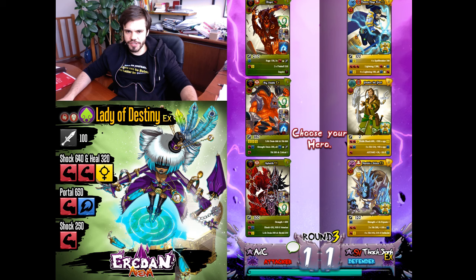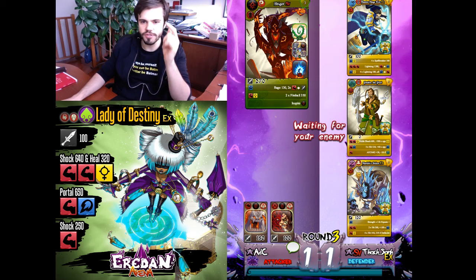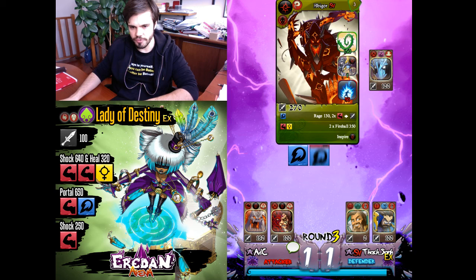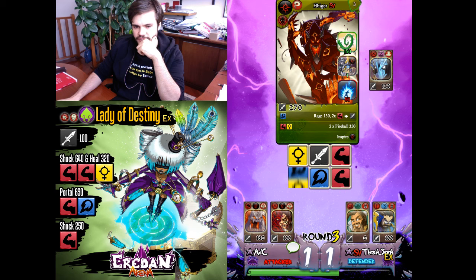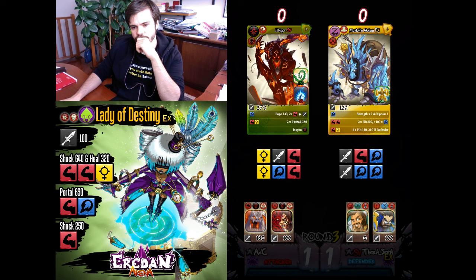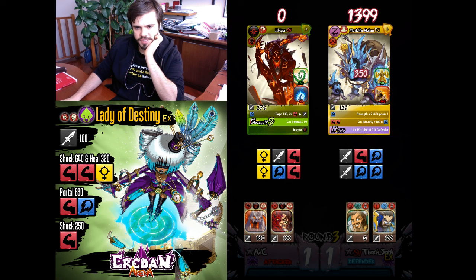I'll go with Abigore — he has those fireballs, very good against multi-hitters, and in combination with the thorns should be enough to win. Against Marlos Golem I need a yellow — okay, that's the roll I wanted. He went full strength, so maybe he'll win thanks to his riposte. Not so sure — it is Marlos Golem after all.